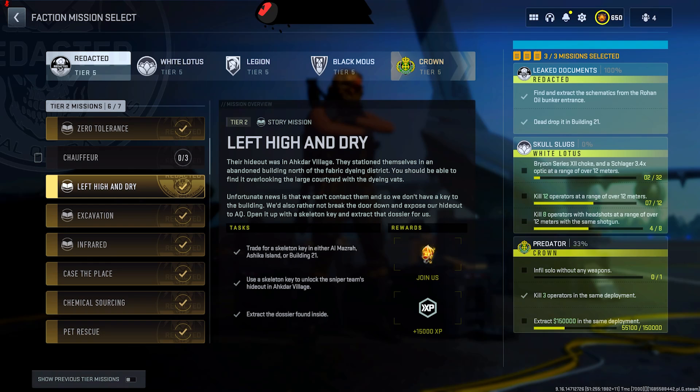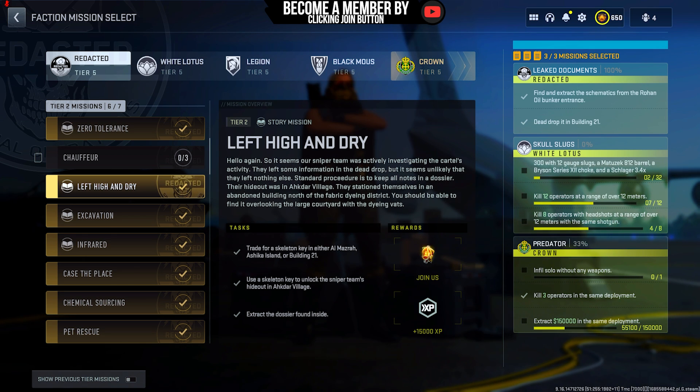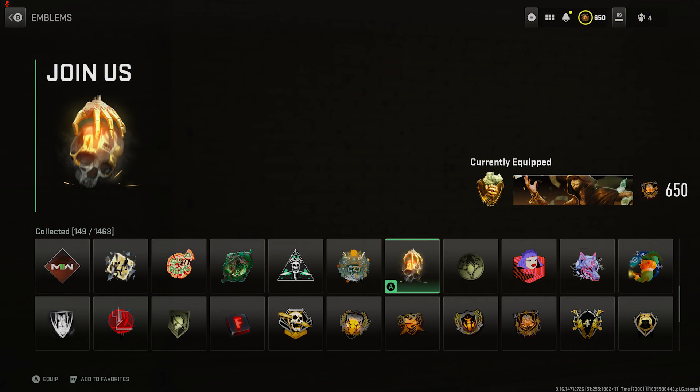Let's start off with the first one, which is the Redacted mission. That is going to require completing the tier two storyline and it's going to give you a really awesome reward — it has the hand grabbing the thing right there. I think it's one of the nice little rewards, highly recommend it. It's become super rare — if you know, you know — not a lot of people are going to have it if they didn't finish their Redacted missions.